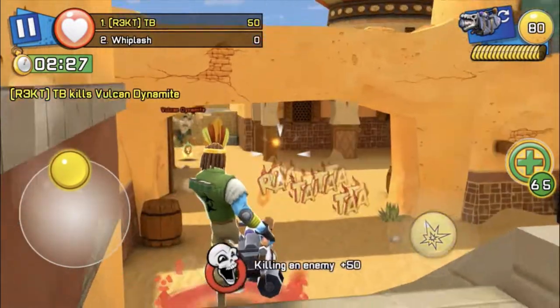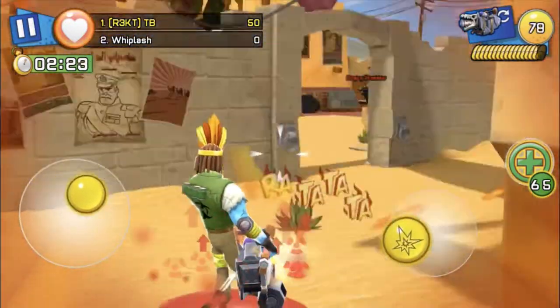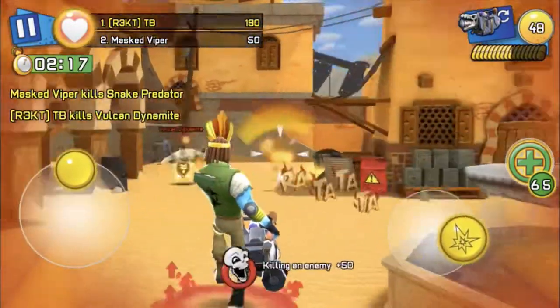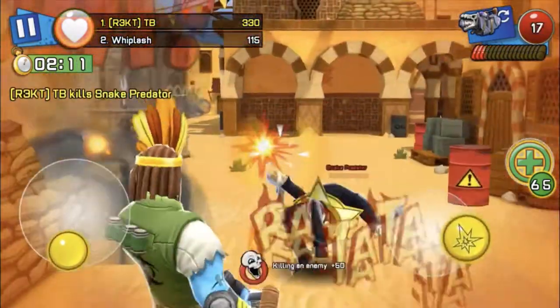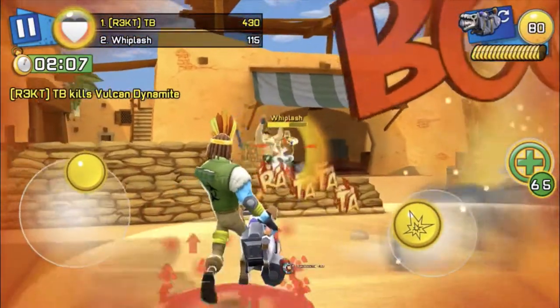I went ahead to missions and I'm testing this gun out. It seems pretty good — it kills in two shots. It also has a burning effect because it's a fire weapon, so if you hit one shot the person could die from the burning effect without needing the second shot. In missions it's two shots, and in multiplayer I think it's gonna be around three shots.